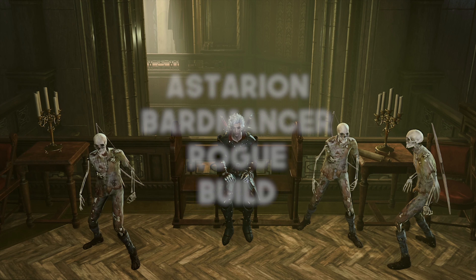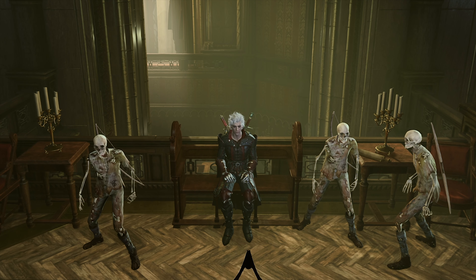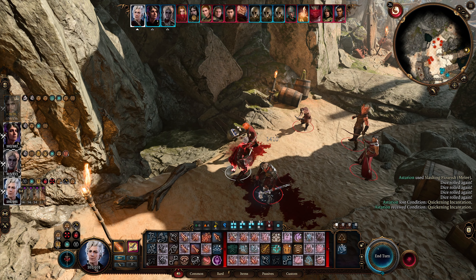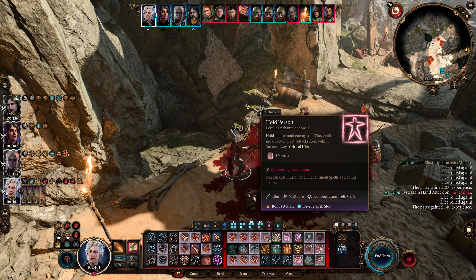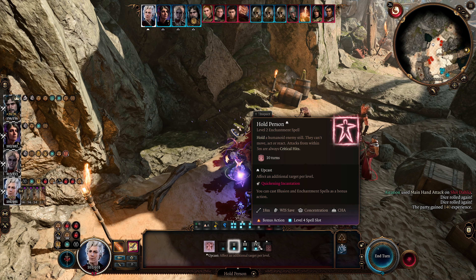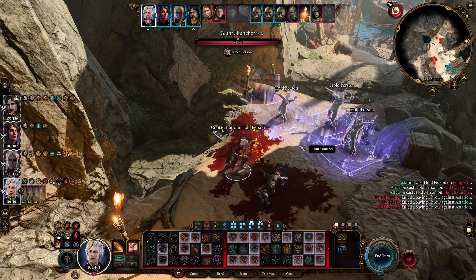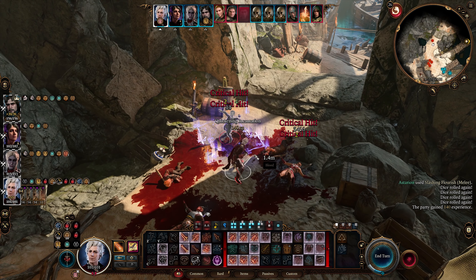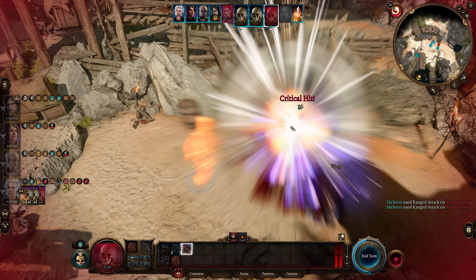What is going on guys? This is Krozen and welcome back to another Baldur's Gate 3 companion build. This time we are finally on Astarion, and I've been wanting to do an Astarion build for so long. I call this one the Bardmancer Rogue. It's essentially a Swords Bard slash Thief Rogue build, but not in the traditional way. I wanted to make it more unique and thematic towards Astarion.